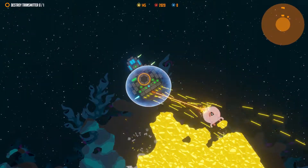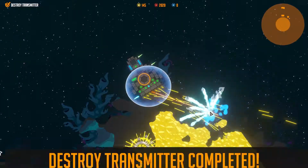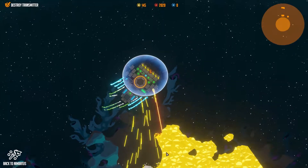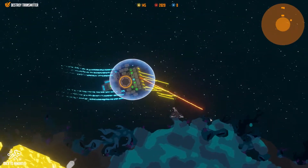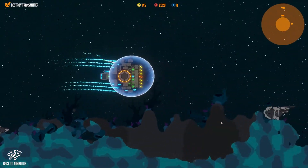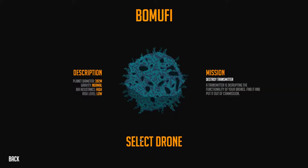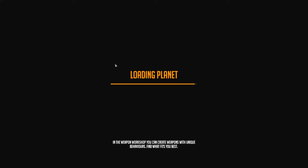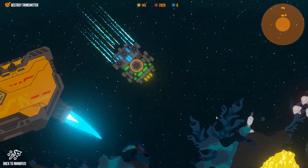You can even make enormous serpentine drones that take up the entire screen. There are mechanical, sensor, and logic parts for this — fairly complex logic gating systems. You can use AND, OR, IF, and NOT gates to make logic circuits, similar to wire mod in Garry's Mod. You can make pretty complicated logic-gated circuits to specify certain behaviors for an automated drone.